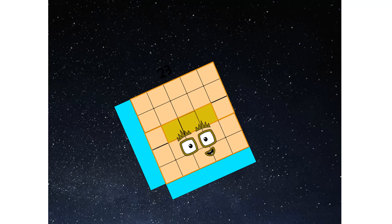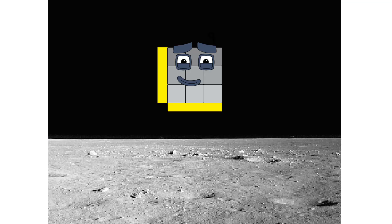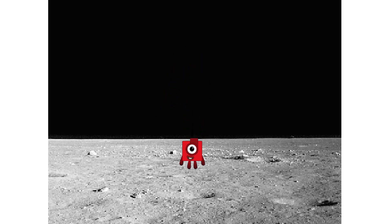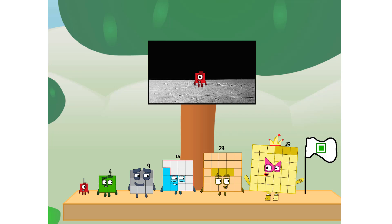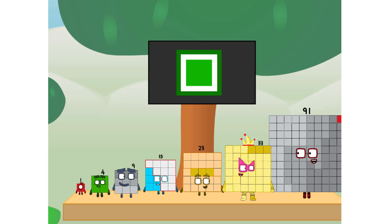We've reached space. Second stage complete. Entering lunar orbit. Launching lunar lander. The square has landed! We did it! The only thing left now is to plant the square club flag. Numberland, we have a problem — I forgot the flag. Don't worry little one, I'll take care of this. No rockets. Square power only.